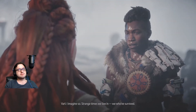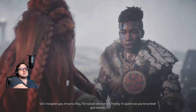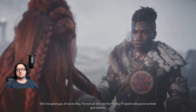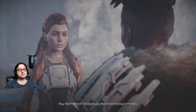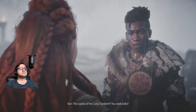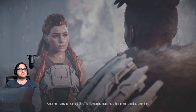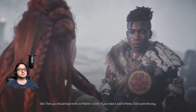'I imagine so. Strange times we live in for we who've survived. I recognize you, of course — Aloy, the outcast who won the Proving. I'm glad to see you survived your wounds. High Matriarch Tirsa said you might know the way to Meridian, the capital of the Carja Sundom? You seek exile?' 'No. A traitor named Olin. The matriarchs made me a seeker so I could go after him.' 'Well then, you should head north to Mother's Crown. If you make it, talk to Mireya — she'll point the way.'